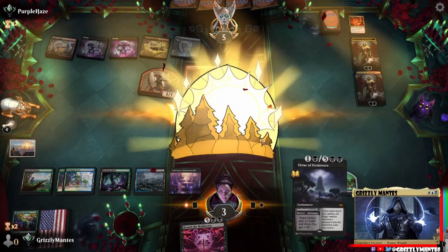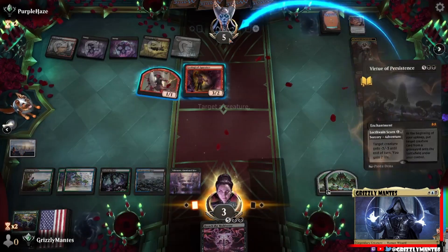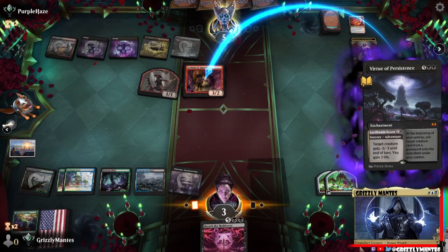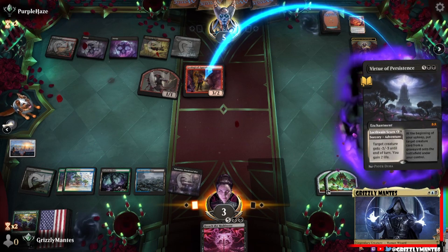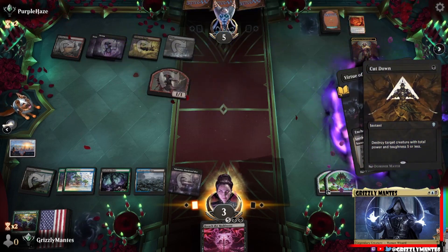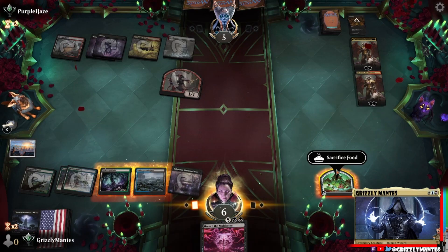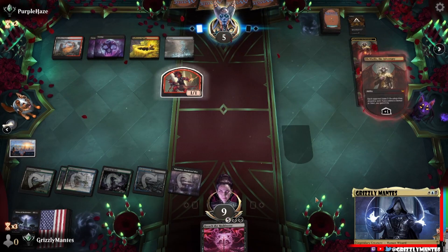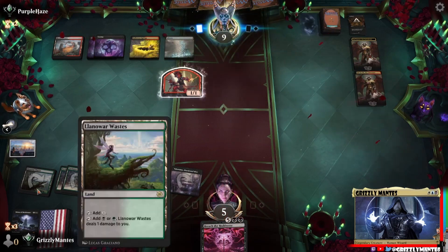An untapped land won't do anything, will it? No - but that's something. I'll do it, it does something at least. Was it a Cut Down in response? That's not a bad play honestly. I should have aimed at the devil but I'd rather kill it. Got him. Let's just gain some life. We're passing - up to nine, going to take four here. Really need to hit that untapped land - we'll decline. That's pretty much our only avenue to victory right now. We need to hit an Atraxa.